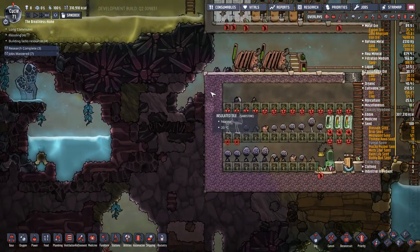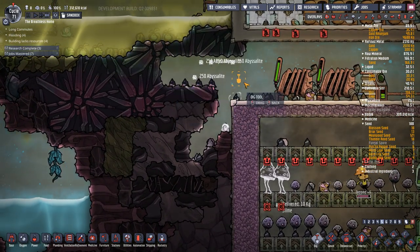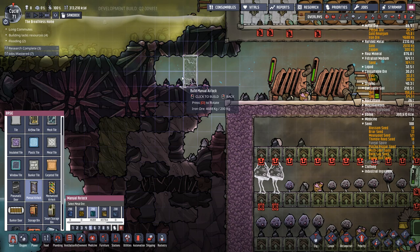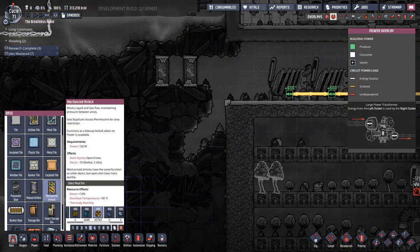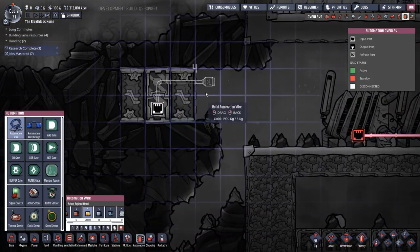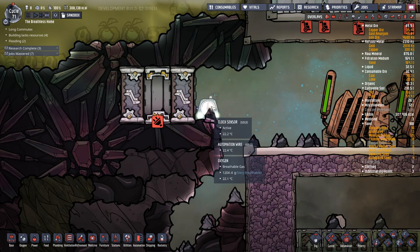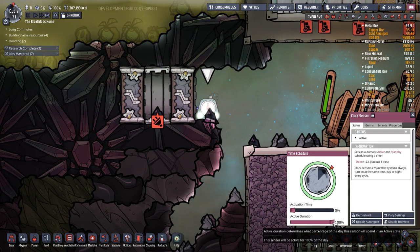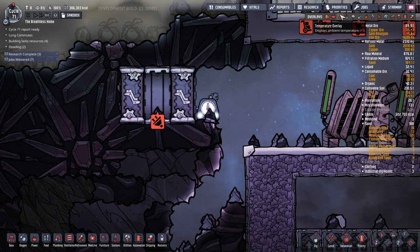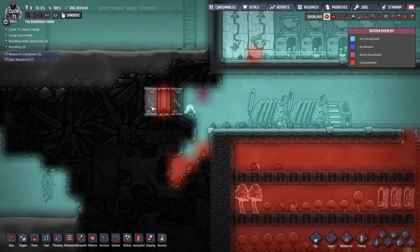So we're going to double up the insulated tiles and then give ourselves access. The way I'm going to do this is we're going to use a manual airlock made out of iron - two of them - with a mechanized airlock again made out of iron. We're going to use the automation method which we've shown before, which can just come to here with a clock sensor. I want that door to remain open for most of the day and just once a day close the door to destroy any gases that might remain between these two doors.